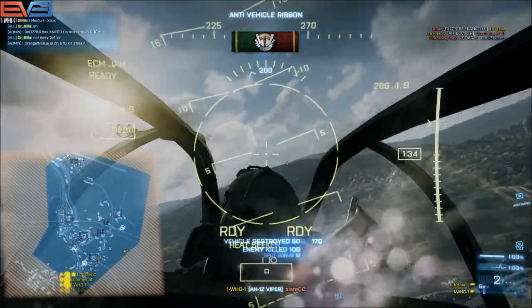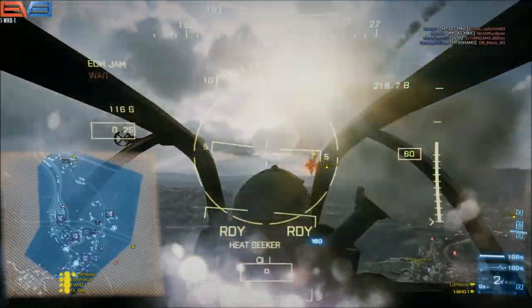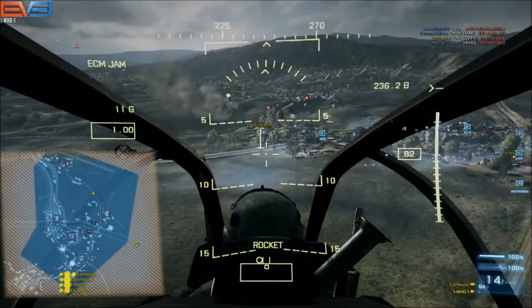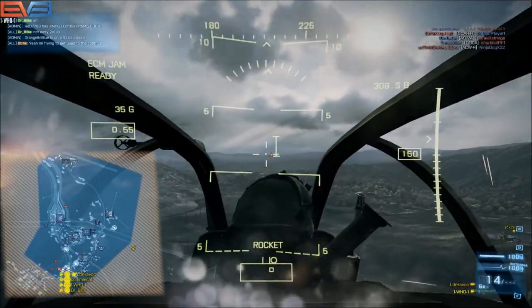There's a jet incoming. When he goes high on me, the best thing that you can do - luckily Billabong comes in and kills him - but the best thing you can do is to pitch your nose up and basically fly backwards with your nose in the air. I'd also recommend hitting your ECM if you can do it before the jet starts his dive.